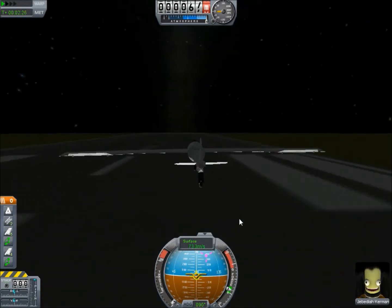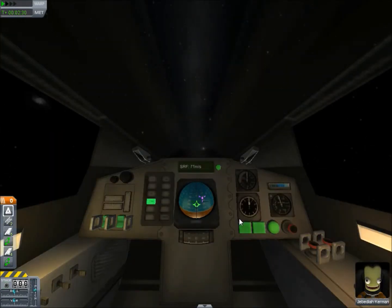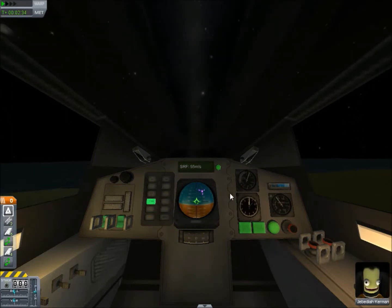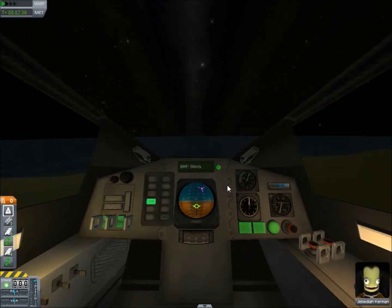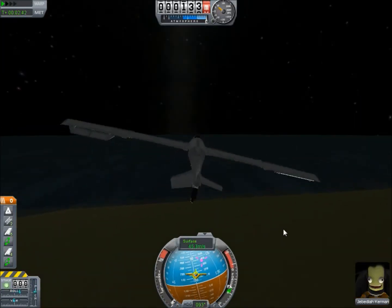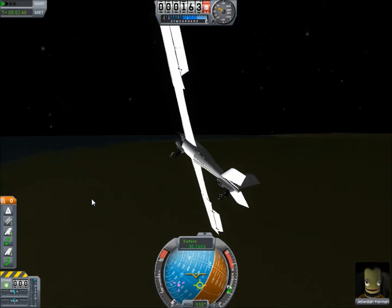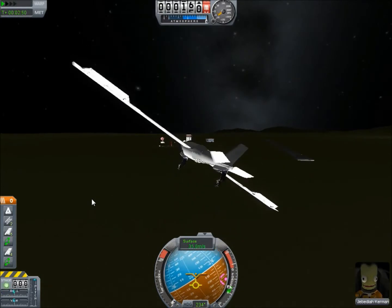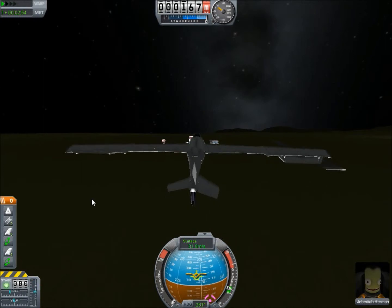Let's see what it looks like inside the plane. That is not the best view of the cockpit — you don't see below you enough. That has been this weird KSP glitch. It basically shouldn't happen, but I like it.